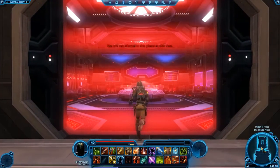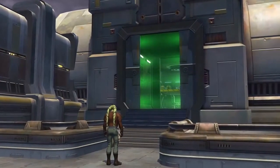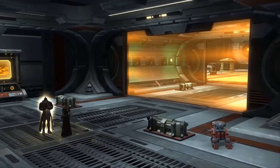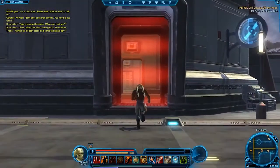One other thing to know: throughout your travels, you're going to see caves, doorways, and other areas hidden behind a green or red barrier. These are special areas which can only be explored by certain classes or unlocked after taking on specific missions. If you are able to go in, the barrier will be green. If it's red, that area is off-limits.